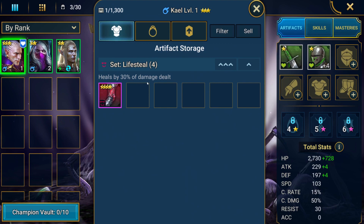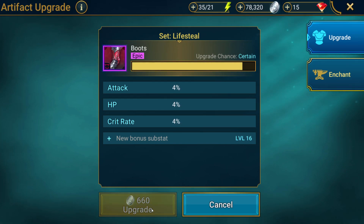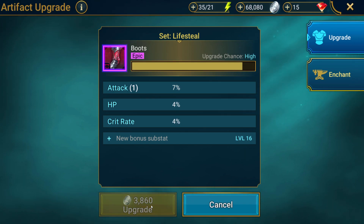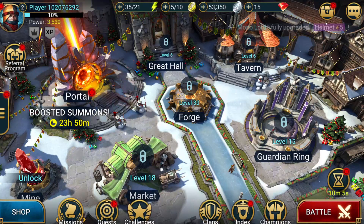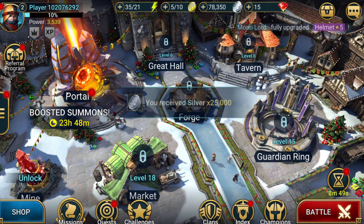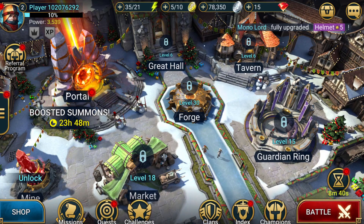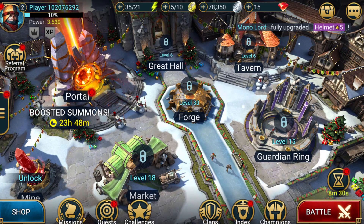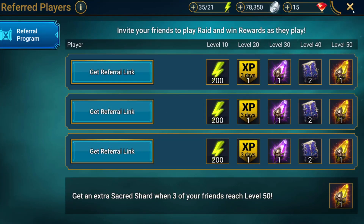We're gonna go over to Kael and put on these lifesteal boots — we're also gonna upgrade them to level four because they're speed boots, so they're actually pretty good, especially for early game. You could risk going too high and then run out of silver. I need to make sure my referral thing actually works — Raid's referrals are kind of hit or miss. Looks like it's not working.